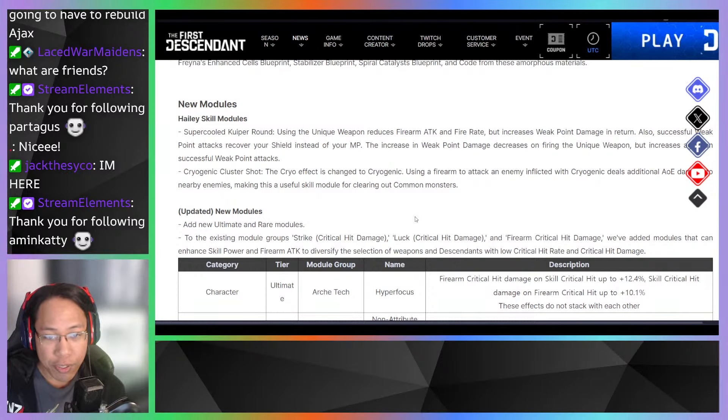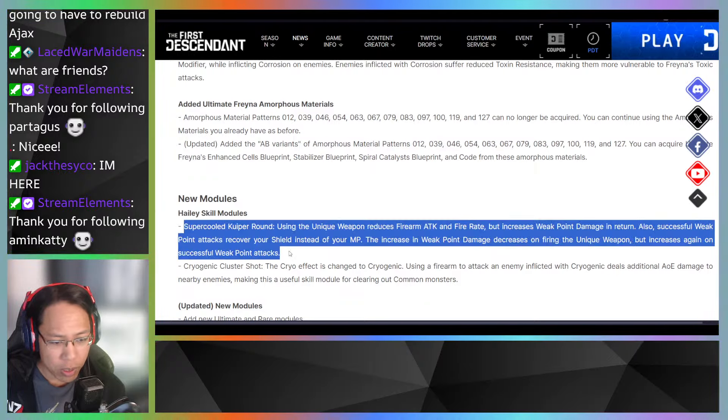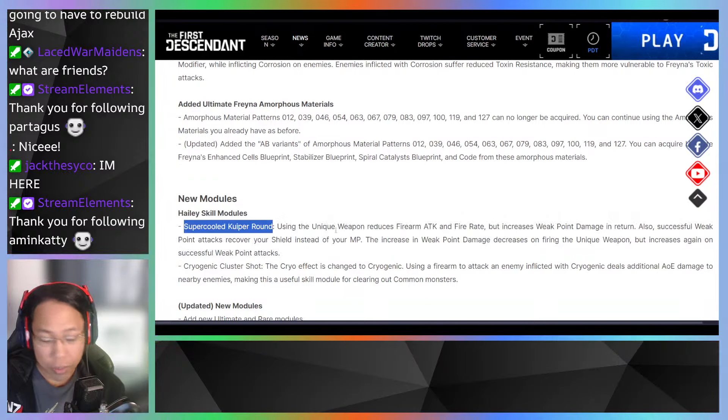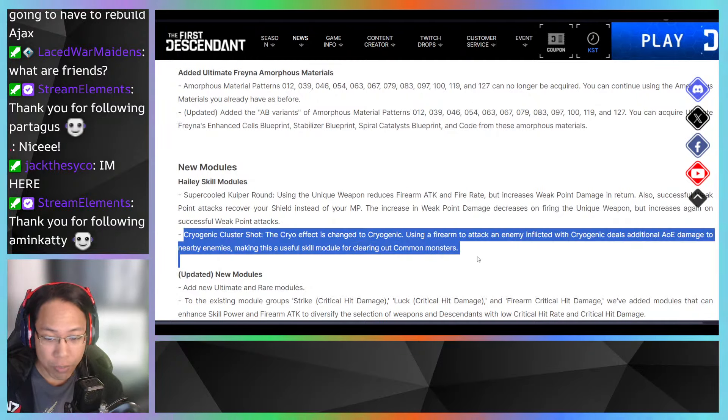New modules for Haley's skills! Cooper Rounds: use a unique weapon, reduces firearm attack and fire rate, but increases weak point damage. Successful weak point attacks recover shields instead of MP, and weak point damage increases further on firing a unique weapon with successful weak point attacks. Cryogenic Cluster Shots: the cryo effect changes to cryogenic — using firearm attacks on an enemy inflicted with cryogenic deals additional AoE damage to nearby enemies, making this useful for clearing common monsters. My third build might be very helpful for this mobbing build.